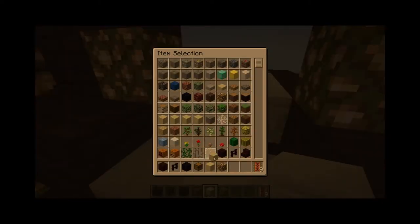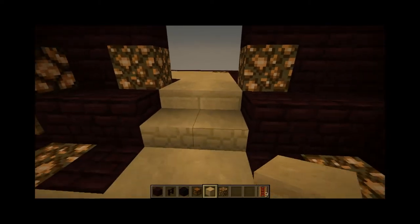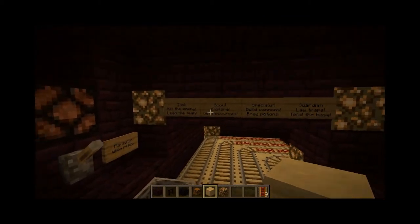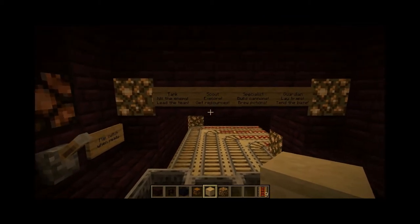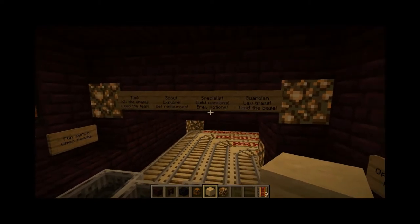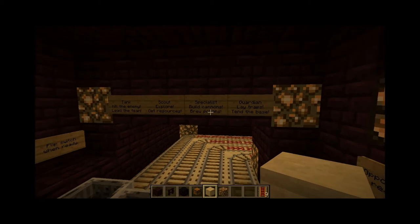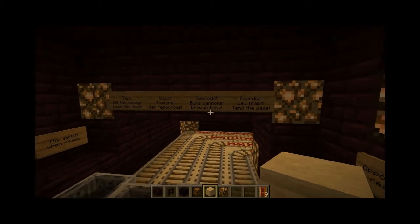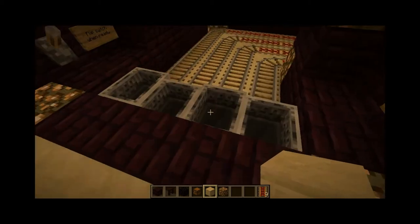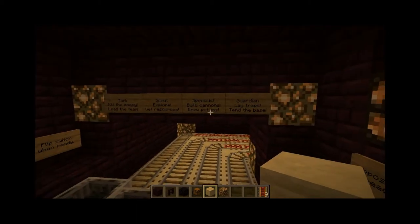Let me get the other sandstone — the smooth sandstone. That's better. Anyway, Scout's job is to explore and get resources. This is Specialist. He's in charge of offensive redstone. His job is to build cannons and brew potions — cannons and potions.